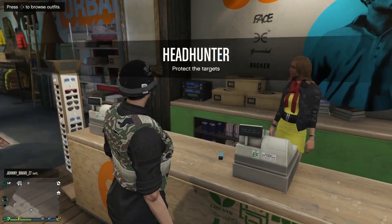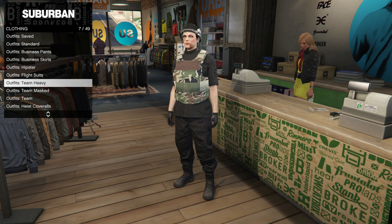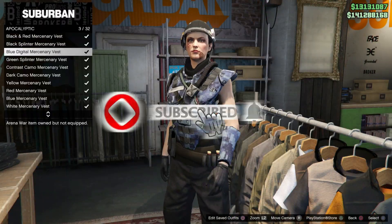You guys will notice that you now have the CEO outfit on along with the black joggers. Walk up to the desk, press right on the d-pad, and hit square to go ahead and save your outfit.